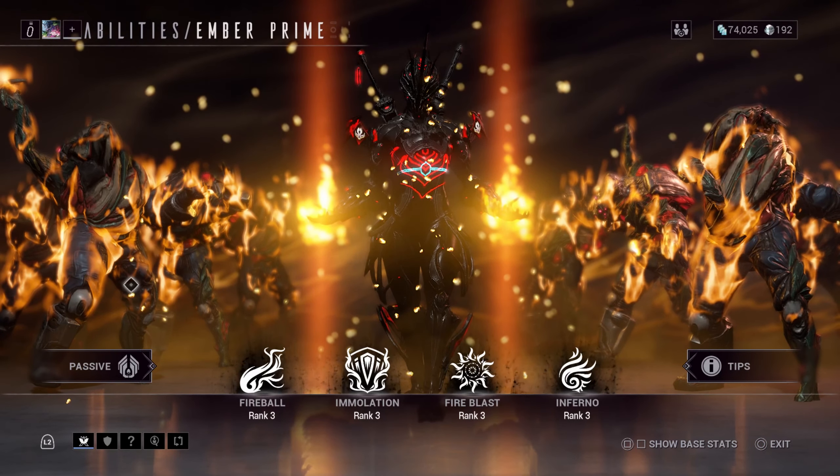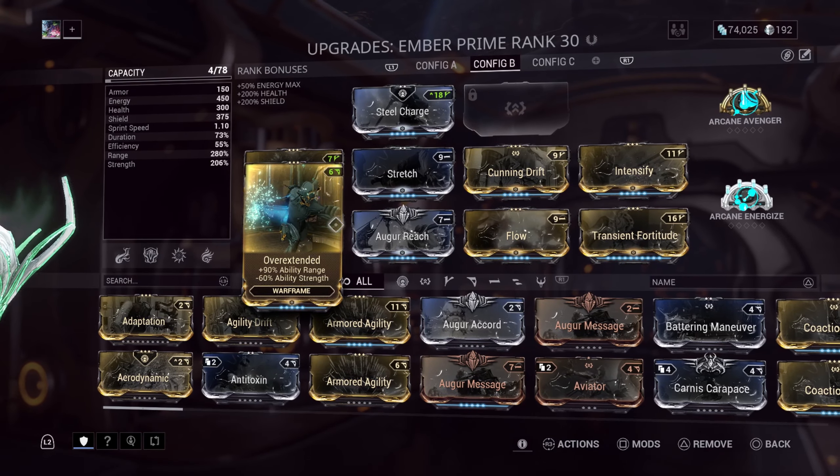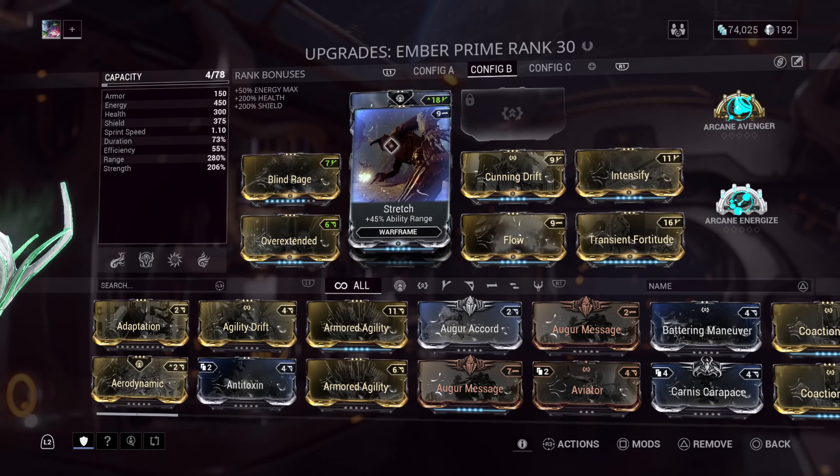We're going to be testing out Ember in live action — I'm going to take it to a mission so you guys can see Ember used in a live mission using all her abilities at once. I would recommend choosing Ember with higher range; doing your ultimate move you're able to hit more enemies with your asteroids so you don't have to get up in their face. It's a quick way to knock out as many enemies as possible. I'm going to do an exterminate — that would be a good mission.